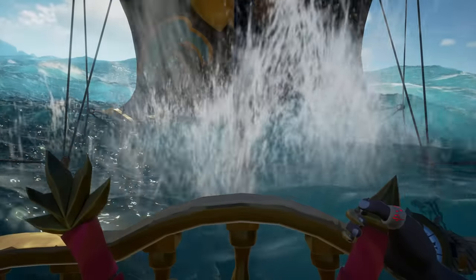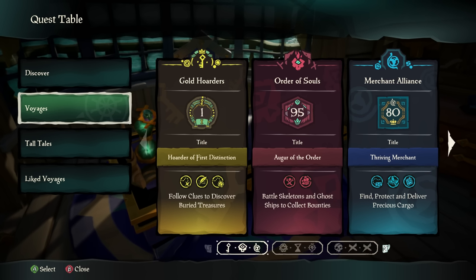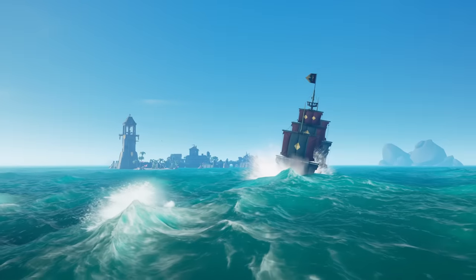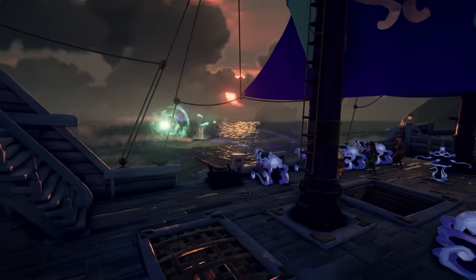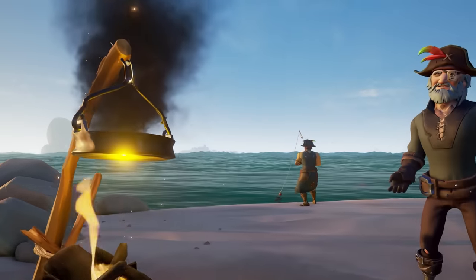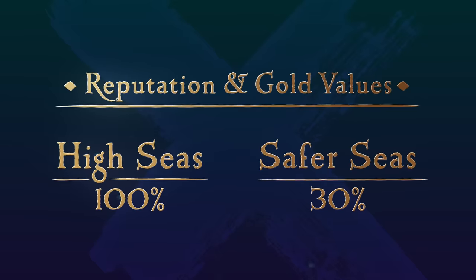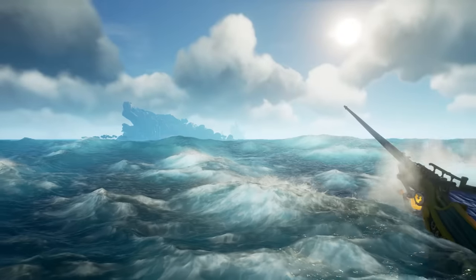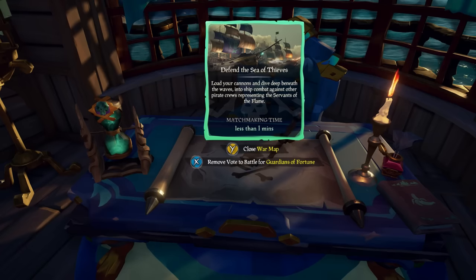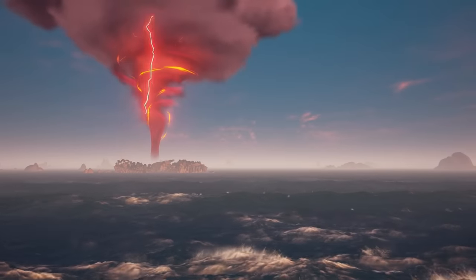Sea of Thieves Season 11 released today, and brings with it yet another host of changes to remove the friction of gameplay loops in an attempt to keep players more engaged and encourage new players to try out the game. This comes off the back of Seasons 9 and 10, which largely aimed to do that, with world event balancing in the former and introducing safer seas in the latter. Season 11 aims to remove the sea in Sea of Thieves by adding a new fast travel mechanic — people will recognise this from the Season 8 Hourglass — but now people can use this to travel to world events and rebalanced voyages.